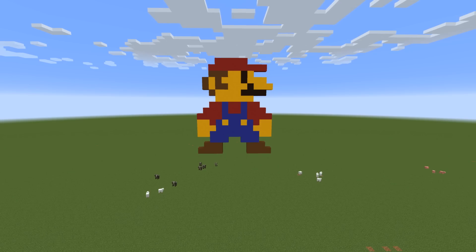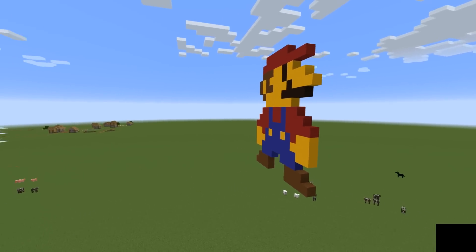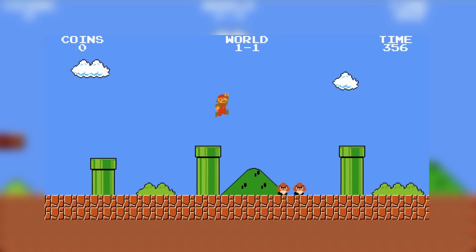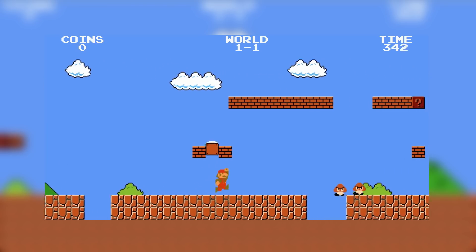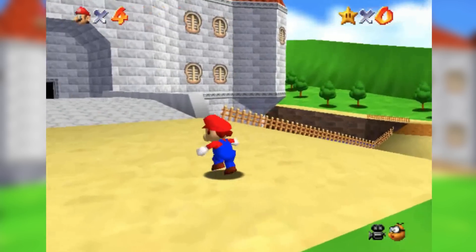Voxels. Voxels are essentially pixels extrapolated to three dimensions. We all know what a pixel is — it's the smallest part of a picture on a computer. Using pixels for art was the standard when making games in the 90s. A team of developers thought, why not bring this to the third dimension? So they began to develop a game that would use this concept. The only problem was that the game industry was shifting towards polygons, so their game, Outkast, got left in the dust.